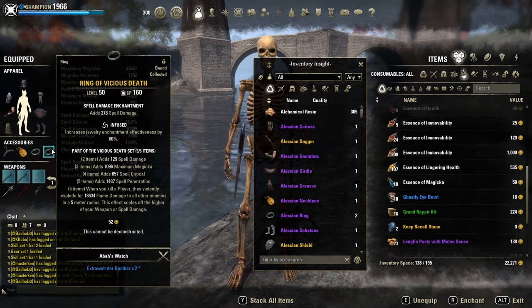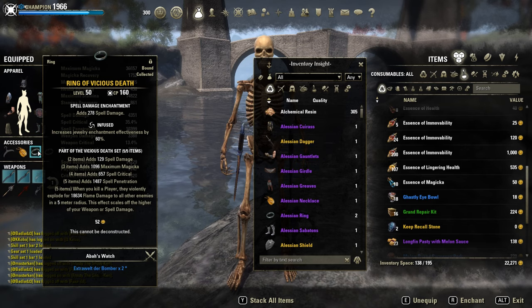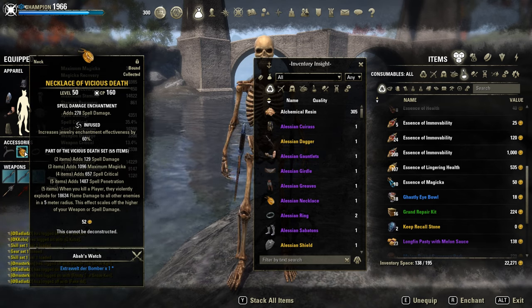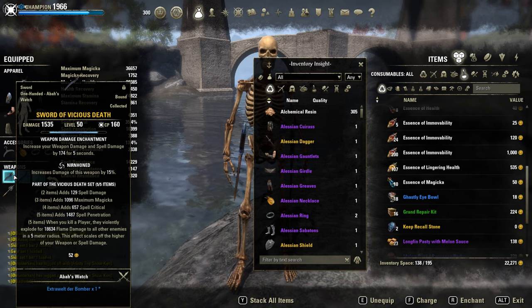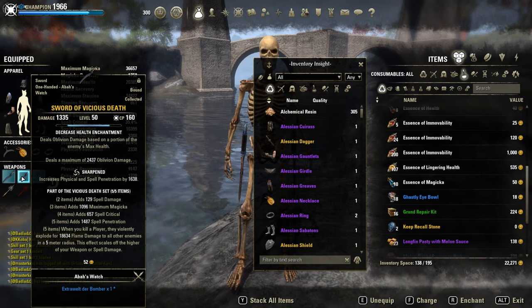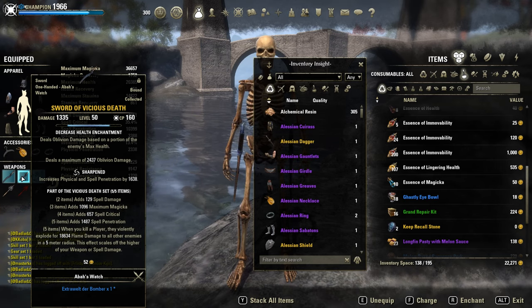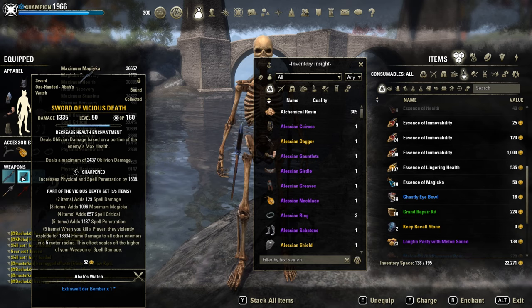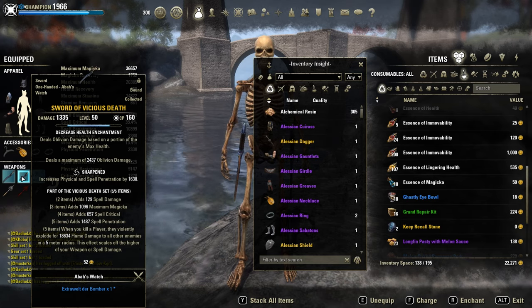On jewelry, of course, Vicious Death, which is necessary for every bomb blade — full infused spell damage enchants. On the front bar, 2 Vicious Death swords, main hand Nirnhoned, offhand Sharpened. Double axes or maul should be even better, but I already had two swords and I don't want to waste those nice weapons. The damage is similar to be honest.